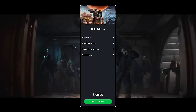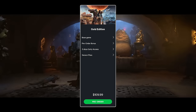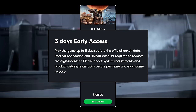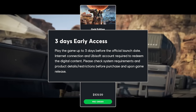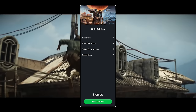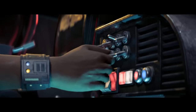Next we have the Gold Edition, which is a full $40 more than the base game — that's US dollars. That is the minimum necessary for the so-called three days early access, a common marketing trick based purely on FOMO, or fear of missing out. This practice has become so very common that the August 30th release date should more properly be stated as August 27th, but people who do not purchase a premium edition are penalized by being forced to wait 72 hours.